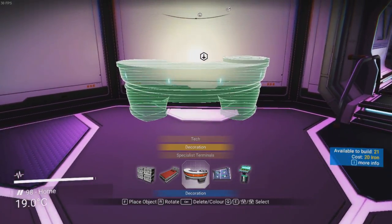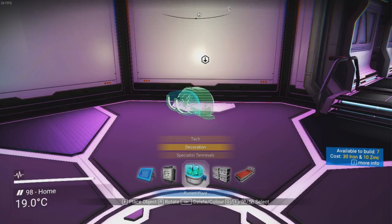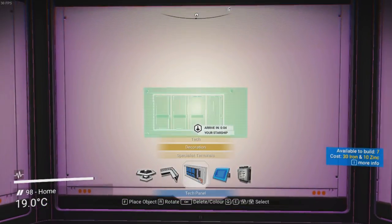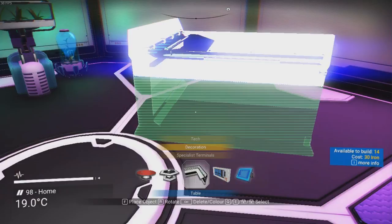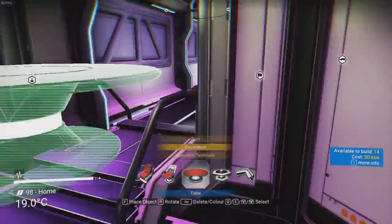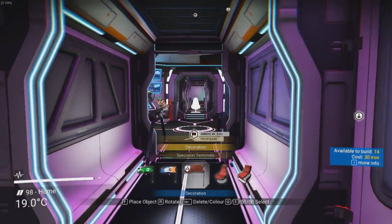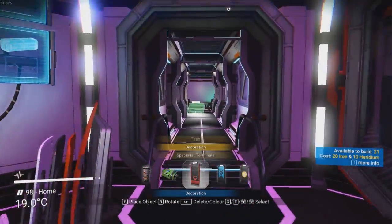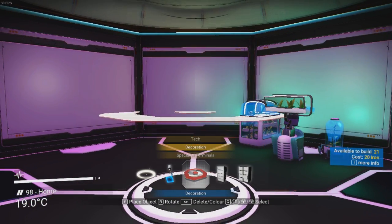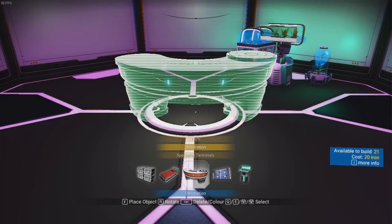We've got decoration — a bed, cabinet, potted plants we can put on the walls, fans, wall screen, a tech panel, a table — a proper big table in the middle of some of these rooms for design purposes. This is pretty cool, I didn't realise we had all these decoration blocks. We've got flags, banners, boxes. How did I not know we had all of these things? There's carpet, lights, cuboid rooms — how are we getting all of these?